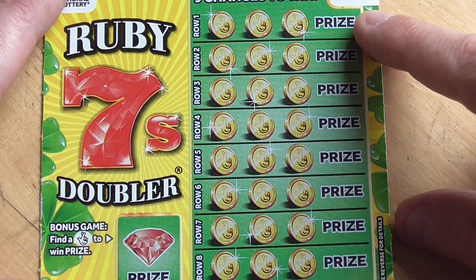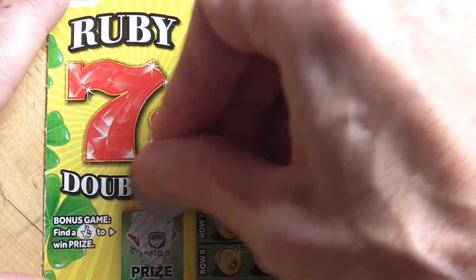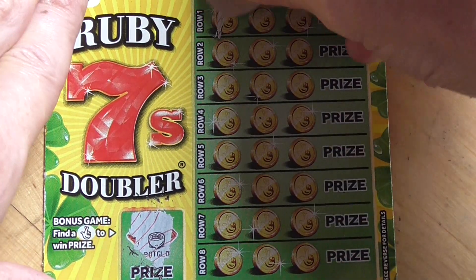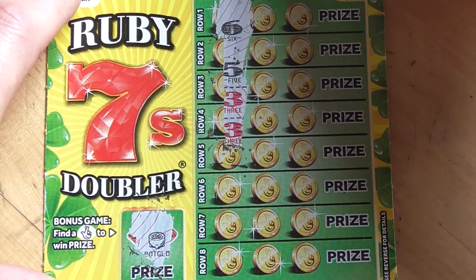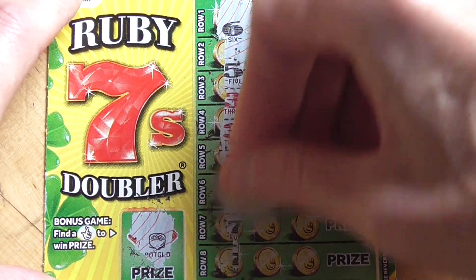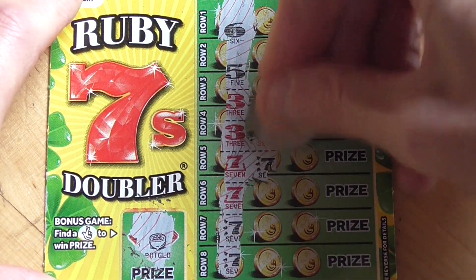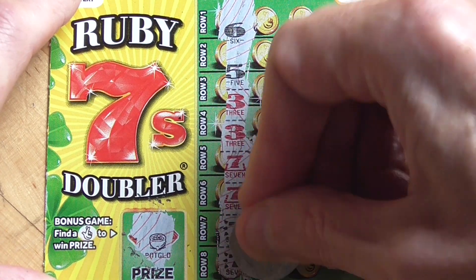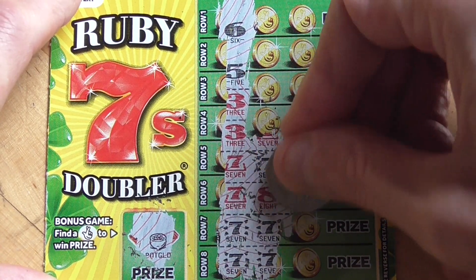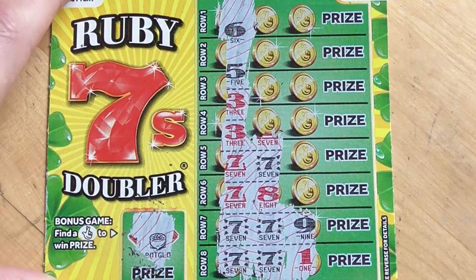On to this — Ruby 7. See if I can find a winner on here. Find the fingers in the bonus section — nope. Pot of gold. Now let's see how many 7s I can find anywhere. It's not looking good at the beginning. Well there's one, two, three, four — top half of the card was no good. See what the bottom half was — nope, nope. Two 7s, two 7s there. Nope and nope. So that card was no good.